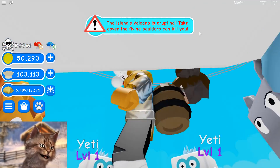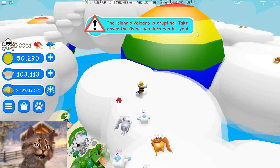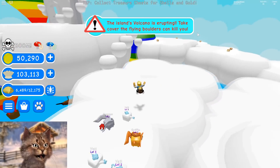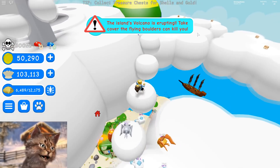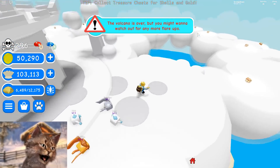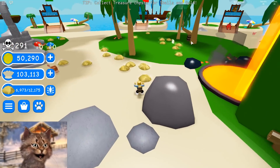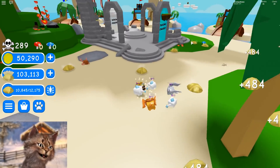So the next area is the mine area, which I have to go even further up. I'm not sure how I'm going to get up there. We gotta get back down now. How do we teleport back down? Do I just jump? I'm just going to jump. That wasn't that tough. That was pretty easy.